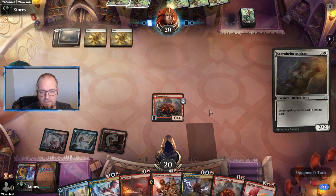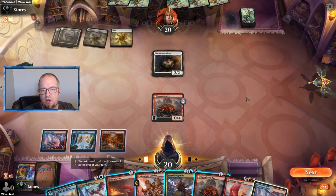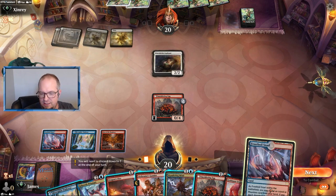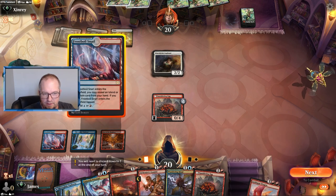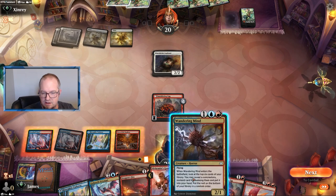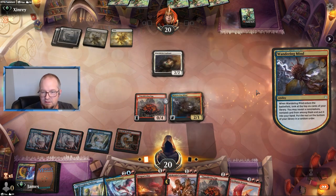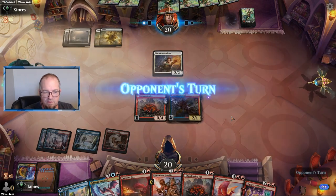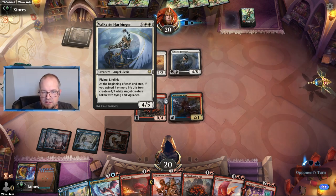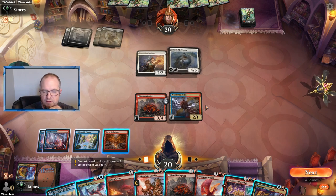Opponent has an Alchemist Gambit — it's an angel deck. They foretold the Starnheim angel where they can get a bunch of angels going. What do we got to ramp? We can't play that but we don't need to play anything else this turn, so let's play Wandering Mind. We get a non-creature spell — Unexpected Windfall is good. We don't have All-Runs but we do have Alchemist Gambit coming up fairly soon.